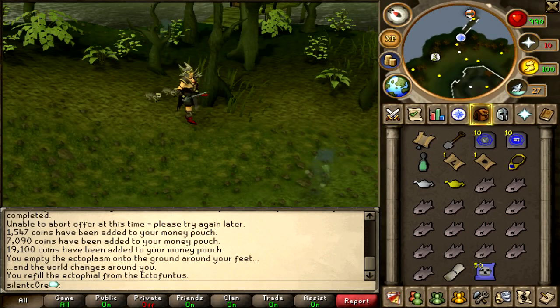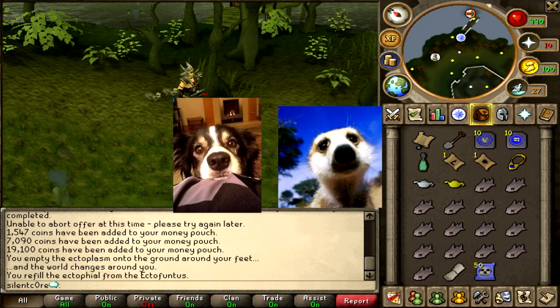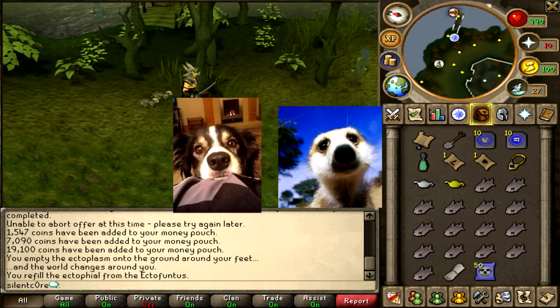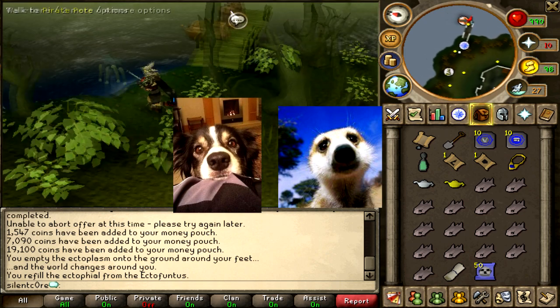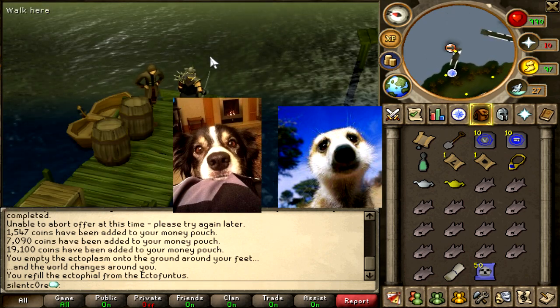The funny thing is that I actually have a dog that looks exactly like the meerkat in those car insurance adverts. So if I can find a picture of my dog I'll put it in and you guys can tell me what you think, because I think she looks really like those meerkats. In fact I wonder sometimes if she actually is a meerkat.